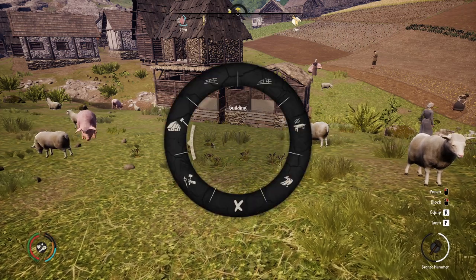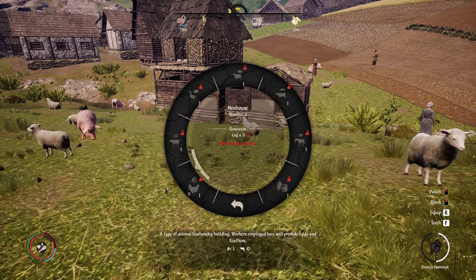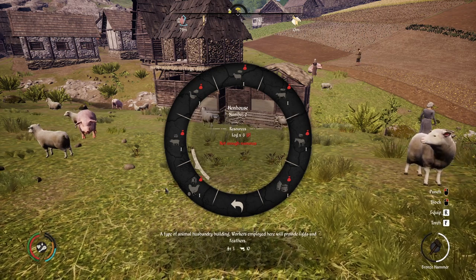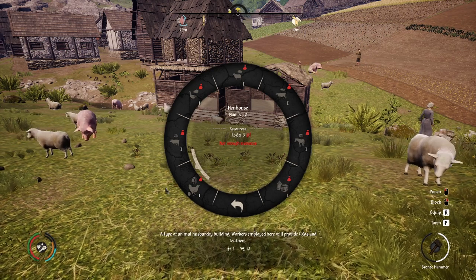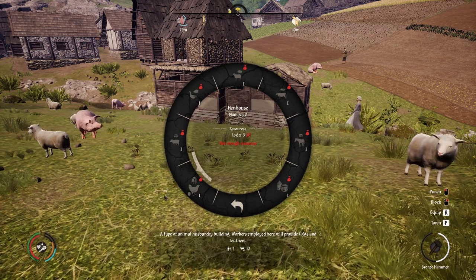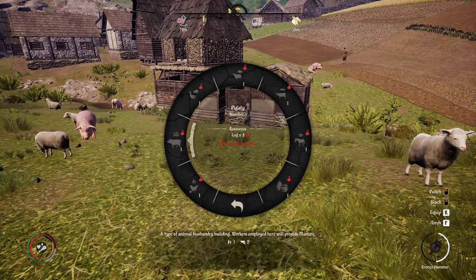The first farm animal building you're going to unlock is the hen house. All it produces is feathers and eggs at a very low production value. They are cheap to get, but at the start of the game you're not going to be using eggs for pretty much anything and they just end up being wasted. So I don't recommend building the hen house.